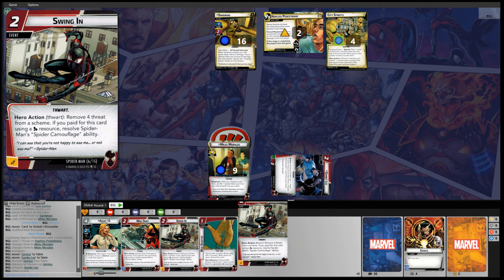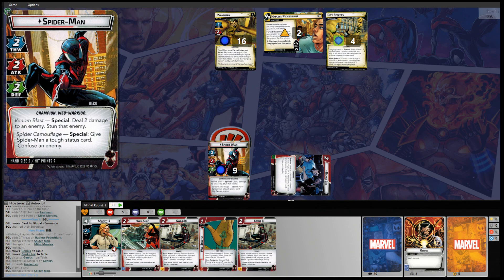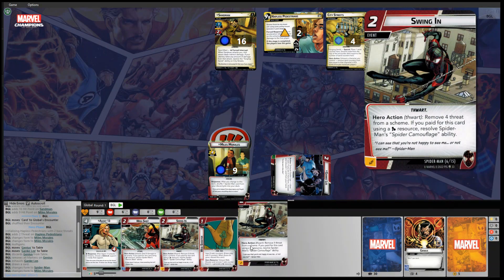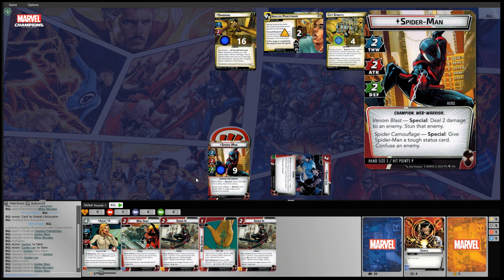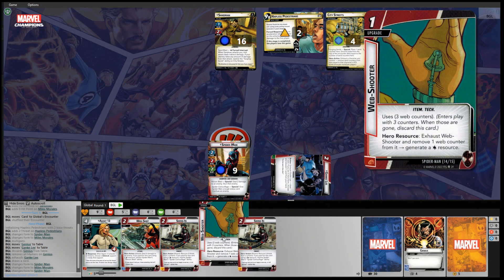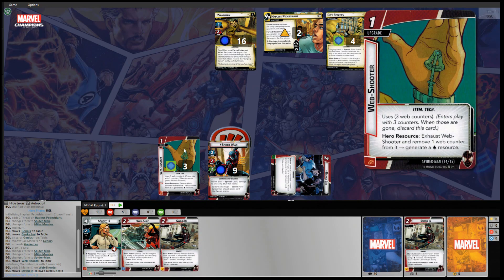We drew another Swinging In, getting those early threat removals. The Spider Camouflage special says: give Spider-Man a tough status card and confuse an enemy. I do think I'm going to flip over to the hero form. We want the Web Shooter on the table — I'll spend one of those Swinging Ins to put that Web Shooter out. It comes in with three counters on it. Exhaust Web Shooter, remove one web counter, and generate a wild resource — a hero resource.